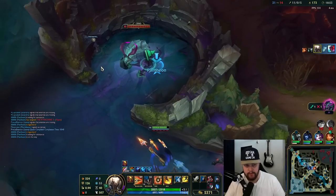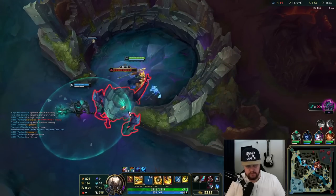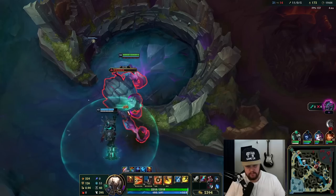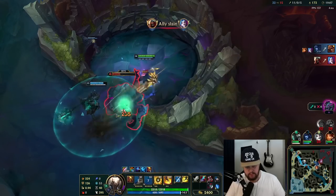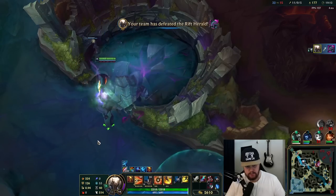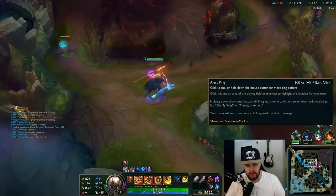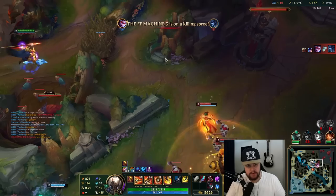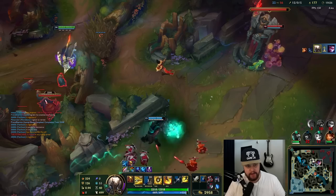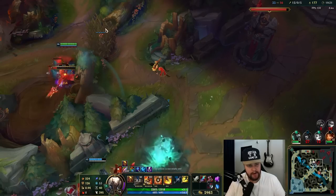Going to do Herald real quick — have to be fast because the timer is climbing. W gets the charges back. Oh, my team's dying. This was my last chance to pick up the Herald, so that should be my priority. Yeah, they're definitely dead. That's the control ward advantage — just being able to do that. I knew she was going to try to walk into it with the way she was pathing. Good for me.